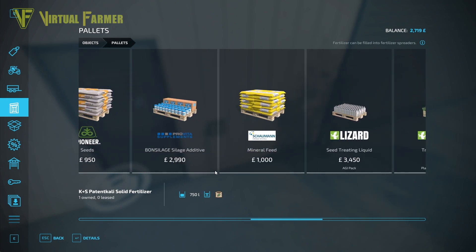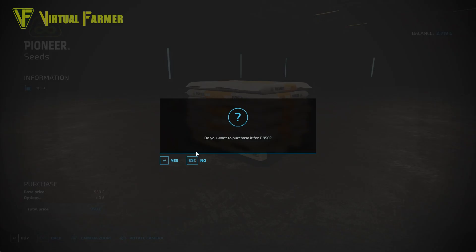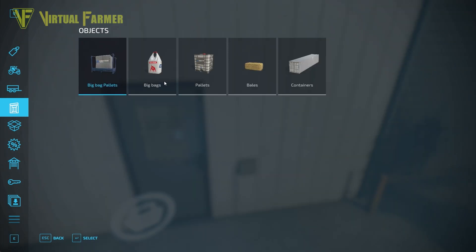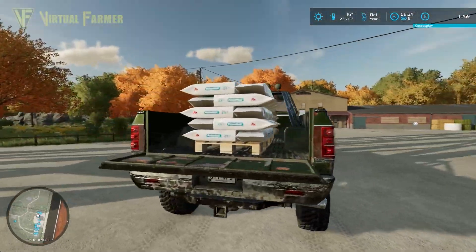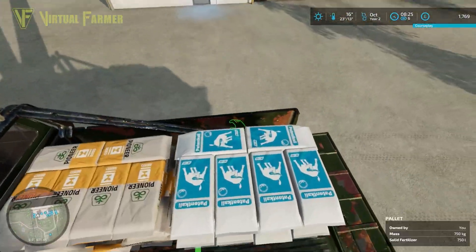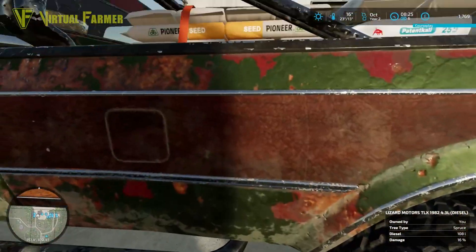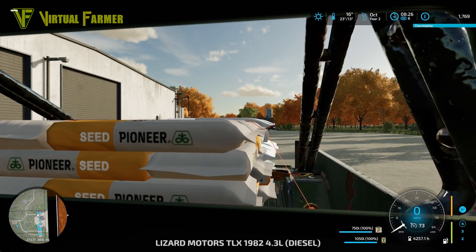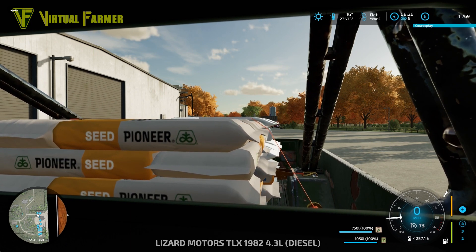On top of that I also want to pick up a pallet of seeds, so we'll buy that too. It hasn't been horribly expensive but it's been an amount we could have possibly done without spending. All loaded up into the back of the truck very nicely. The clamps hold the seeds down but not the fertilizer, which I always find interesting. We'll close up the back — and we need to start up the engine to do that, apparently.